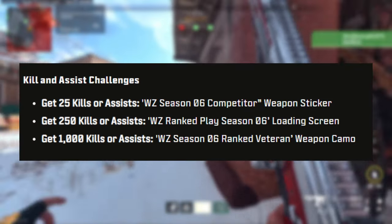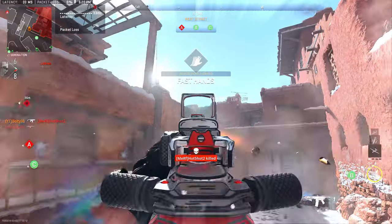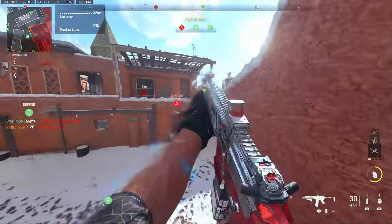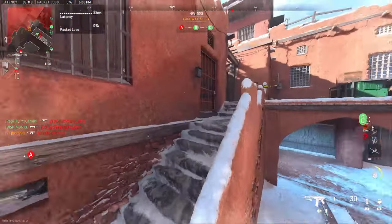Then we get into our Warzone Kill and Assist rewards. You get 25 kills or assists, 250 kills or assists, or 1,000 kills or assists, and you get these rewards. These three rewards look super cool in-game, and we do have images of all these rewards coming up at the end of the video. So if you'd like to skip to there, you can.